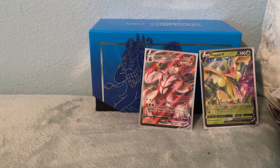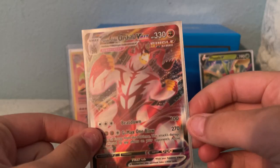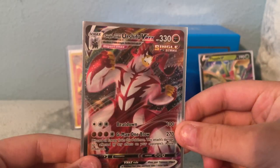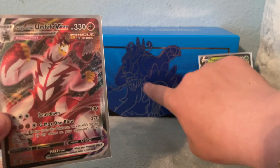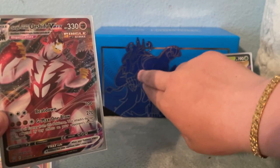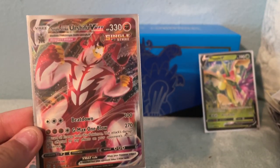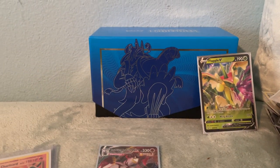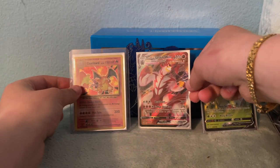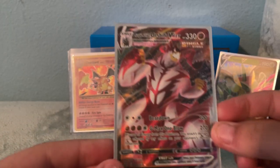Gotta tap this back into the top loader. Love this card a lot — this is my favorite card I have at the moment. Very proud of pulling this. Ironically, I was watching an unboxing today — I got the Rapid Strike Urshifu VMAX Battle Styles ETB. Ironically, I got the red version, the Single Strike, not Rapid Strike. And I was watching an unboxing where they got the Single Strike box and pulled the Rapid Strike version.